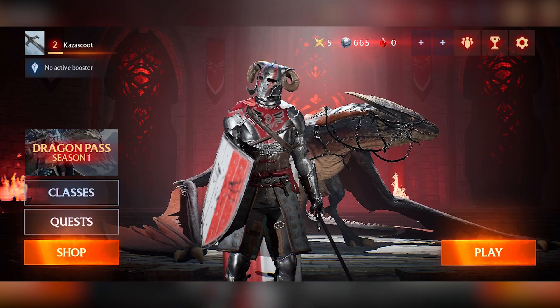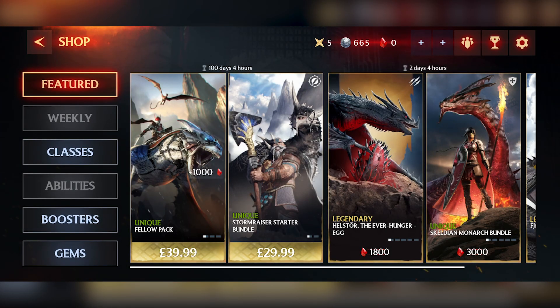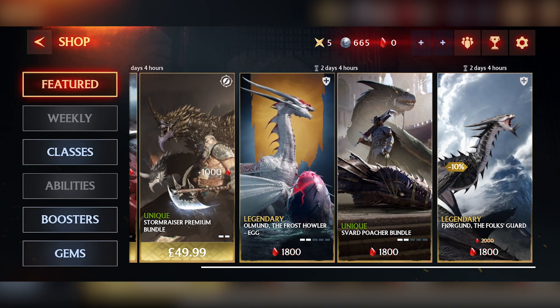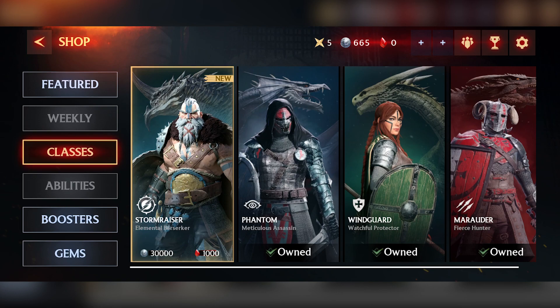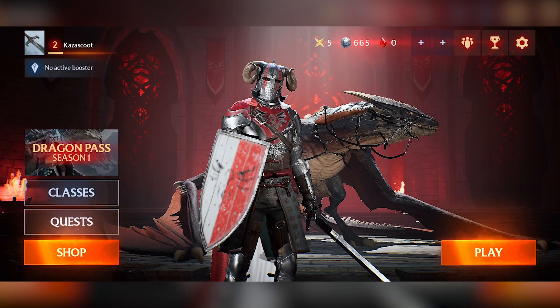So this is the main hub of the screen. Jumping in the shop — because these are free-to-play games, there are options to buy different things. Some of them are a little expensive — I mean, that's 50 pounds right there — but you'll be able to get premium dragons and premium riders and all that. There are different classes that we can unlock as well. I was playing as the Marauder class, but you can also have the Windguard and the Phantom. You can unlock the Storm Razor, but you need 30,000 of that currency and 1,000 of the other — I'm nowhere near that.